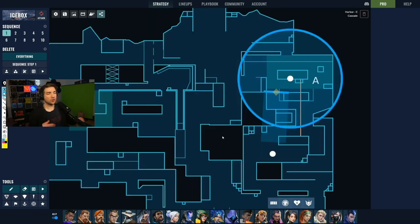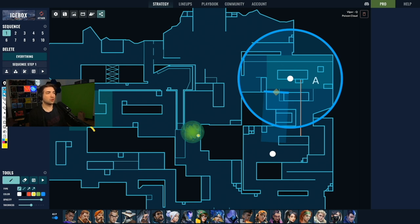Another key piece of utility that never got replaced by Harbor but actually freed up Viper was the mid smoke. Having Harbor in the composition fixes so many issues that Sage created, and allows Viper to be more efficient. In almost every single round we saw Viper sacrifice the wall on default B and then use the smoke on mid to control that space. With Harbor and Viper combined, we never saw Harbor's utility being used on mid — instead it focused on the sites — which shows how the roles can be divided with full efficiency.